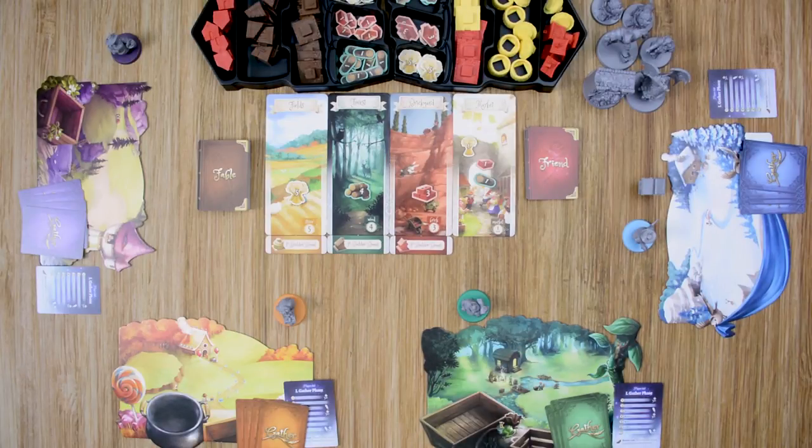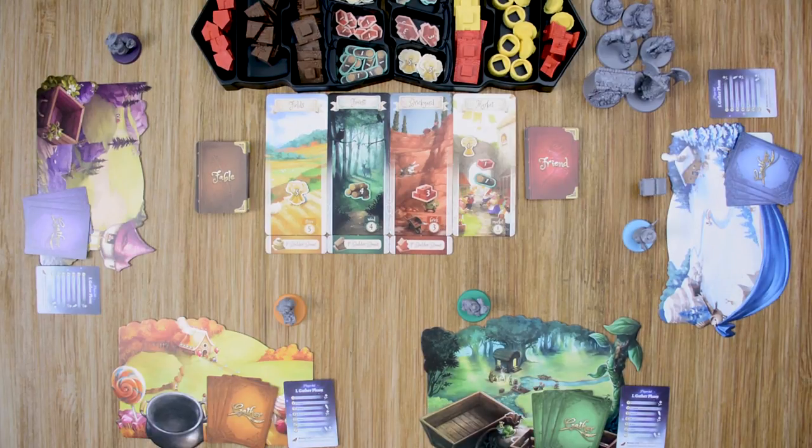Grim Forest is played over an undefined number of rounds, with each round consisting of three phases: gather, build, and cleanup. This continues until, at the end of a build phase, one or more players have completed three houses. At that point, the game will end and the players will determine the winning player.